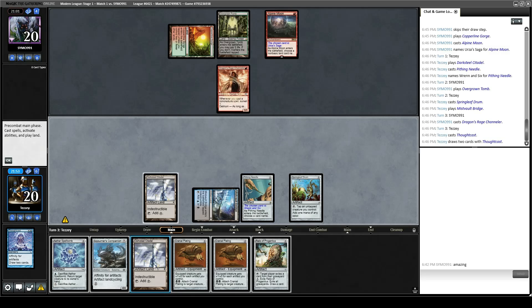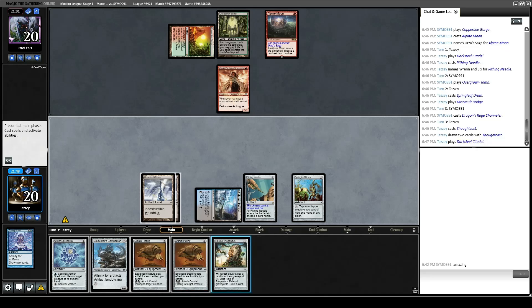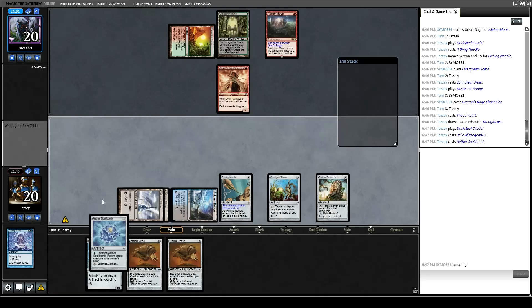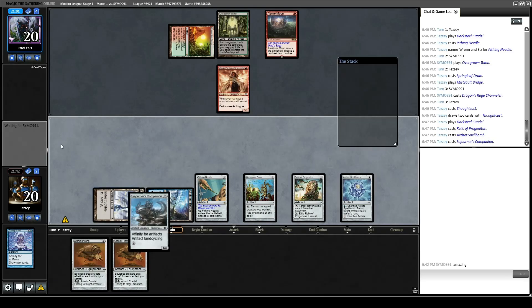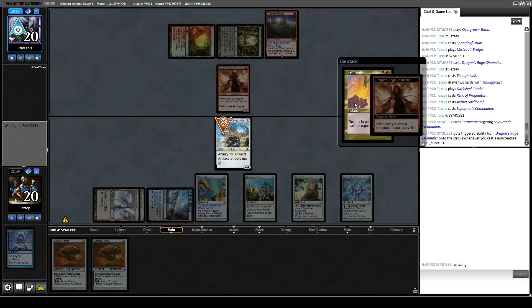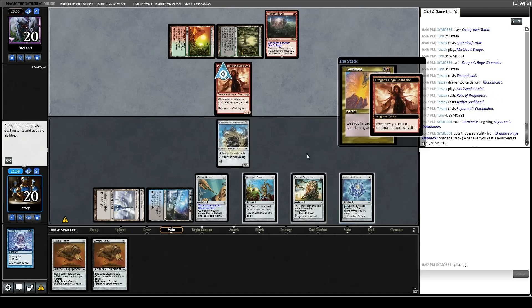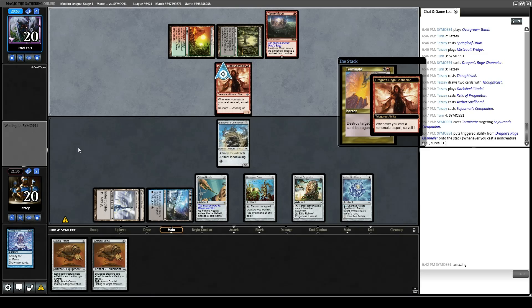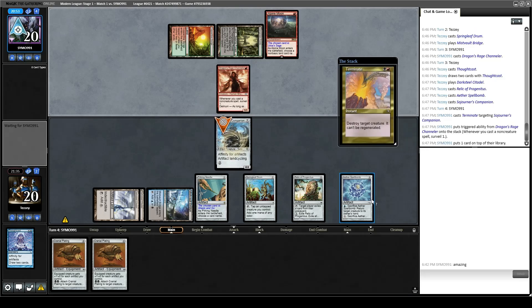We drew Relic and another Cranial Plating. Play Darksteel Citadel, play Relic, play Aether Spellbomb, play Sojourner's Companion, pass the turn. We can wallop them possibly with Sojourner's Companion plus Cranial Plating, and we can protect Sojourner's Companion with Aether Spellbomb. Let's let them Surveil first — hopefully they miss a land drop here since they missed one last turn.